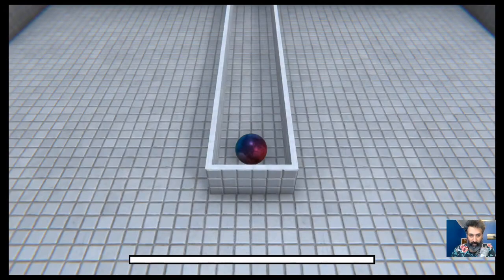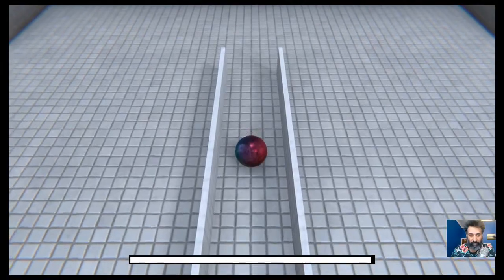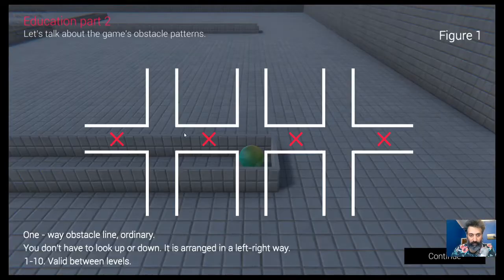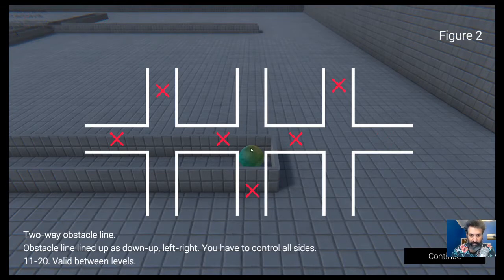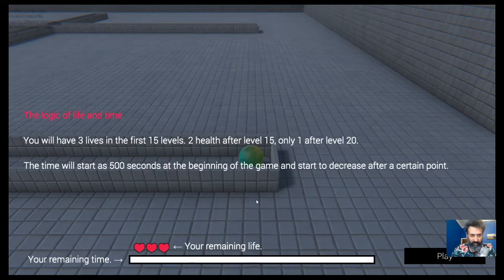Let's go — I'm rolling, slow down, roll faster. I won! Now let's talk about the game's obstacle patterns. There's a one-way obstacle line and a two-way obstacle line — I don't really get what that means. There's also a complex obstacle line. You have three lives in the first 15 levels, two health after level 15, and only one after level 20. Your game starts at 500 seconds and decreases after certain points.